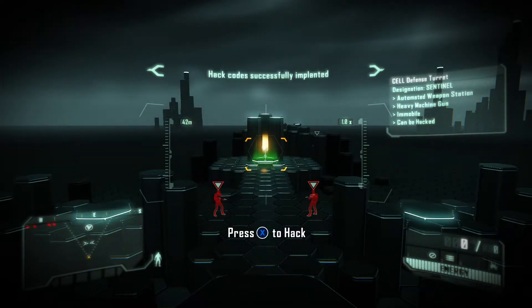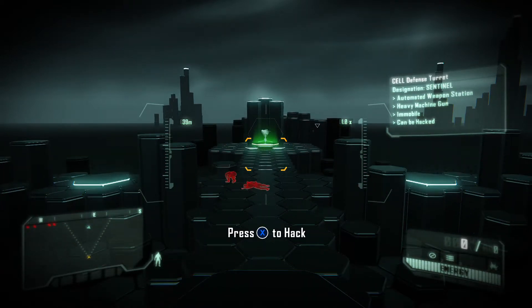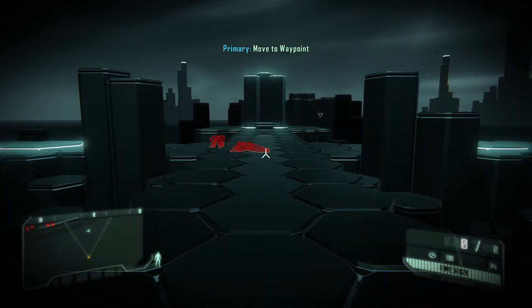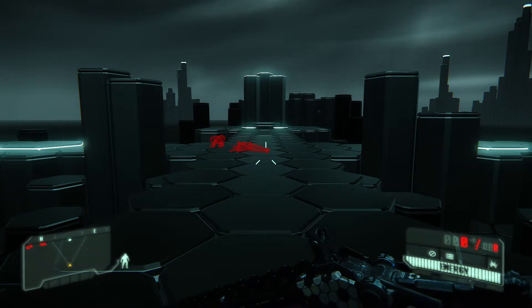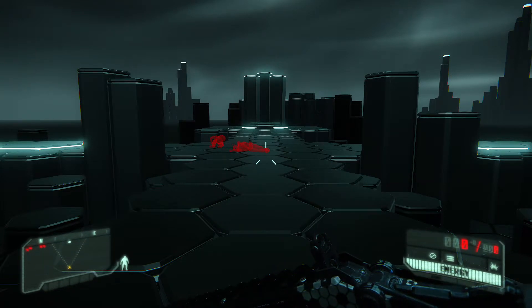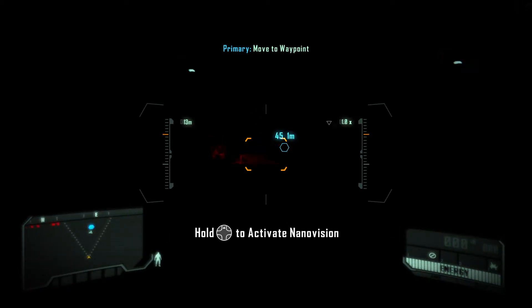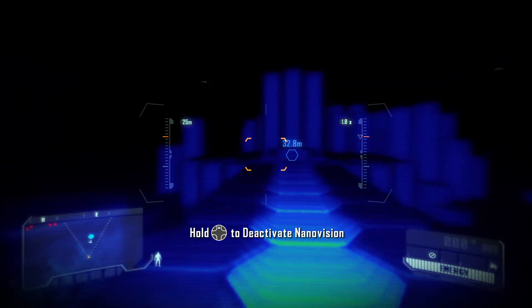Computer system exploitation, or hacking, is another function of the tactical visor. Failed system exploitations will temporarily disable your nanosuit functions. Nanovision is a function of the tactical visor which provides full spectrum acuity, giving enemies no place to hide even in pitch black environments.